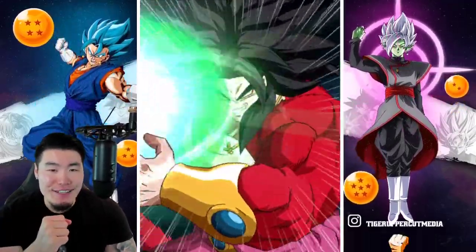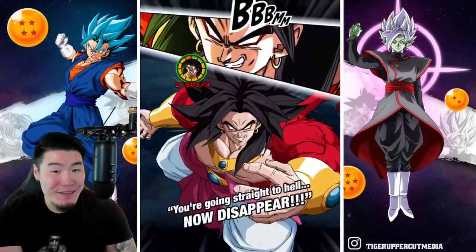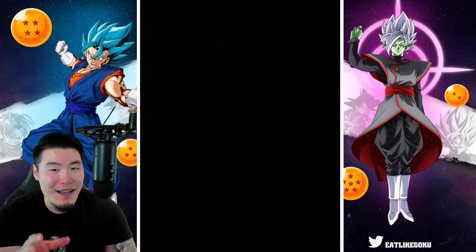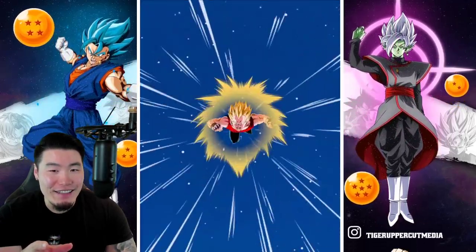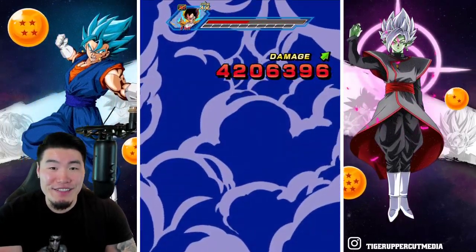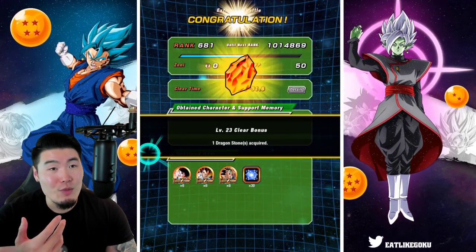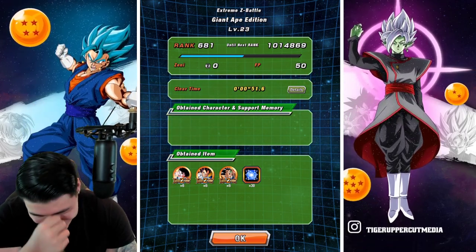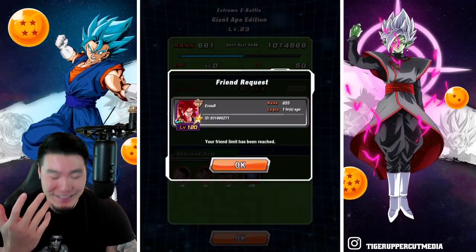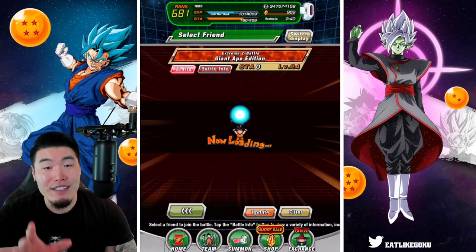I love this Broly's animations — he might be my favorite Broly in the game, actually. He's not the best Broly right now, but he's probably my favorite just because of how badass he looks. I wouldn't mind if they wanted to release more Super Saiyan 4s for this next Heroes Collab. Obviously they're not going to, but the Super Saiyan 4 Gogeta from Heroes would be nice.